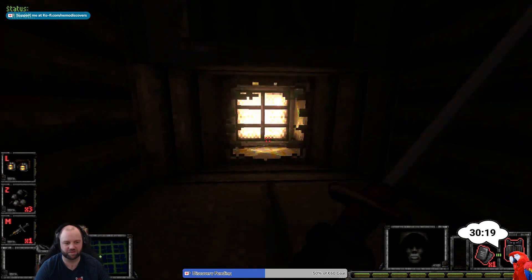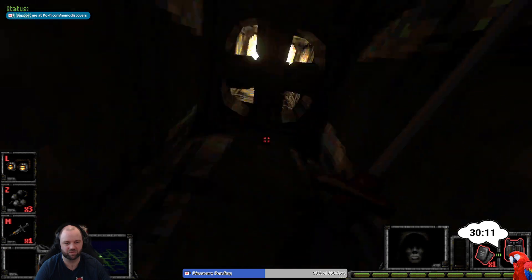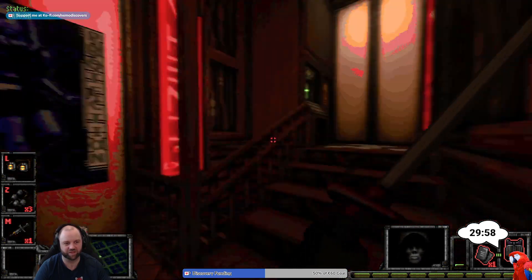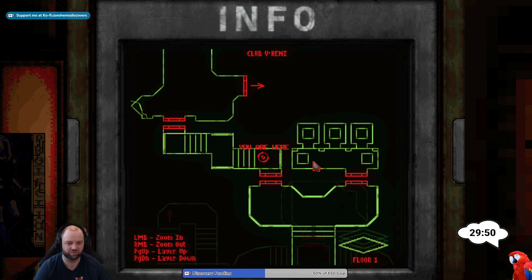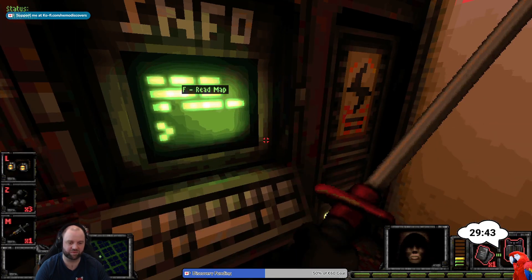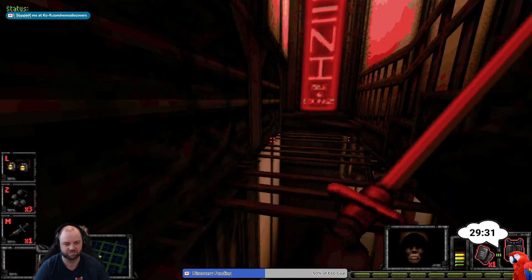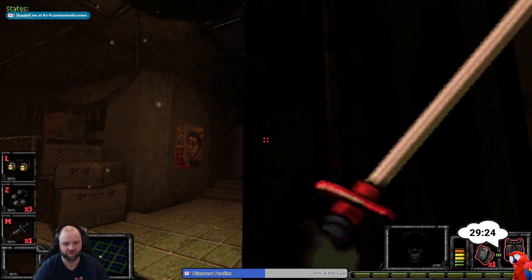I can't do this — this doesn't open. Turn on the light! Oh, hello. Now we're in — we're infiltrating the club. We are here, we can zoom in, and there are different floors. We are on floor one, so we're going up. We can also lean around the corner.